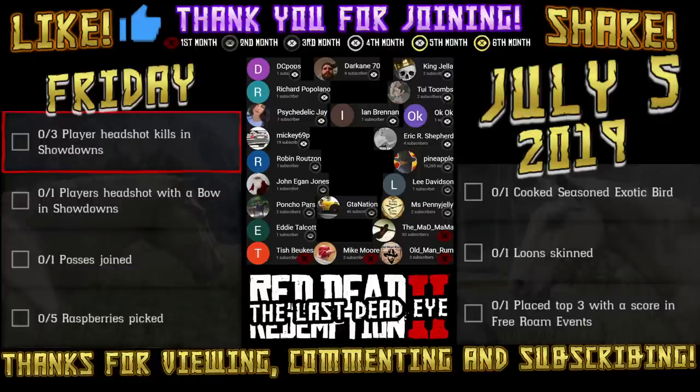Hello and thank you for viewing. Today's daily challenges for Friday, July 5th, 2019 are: three player headshot kills in showdowns, one player headshot with a bow in showdowns, one posse joined, five raspberries picked, one cooked seasoned exotic bird, one loon skinned, and one place top three with a score in free roam events.